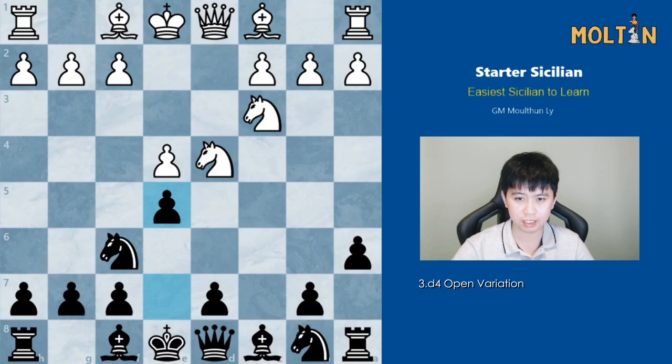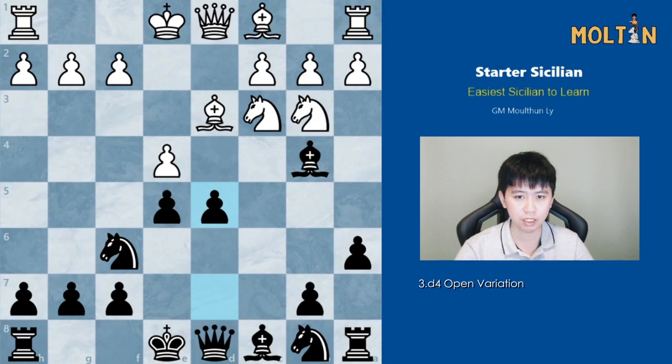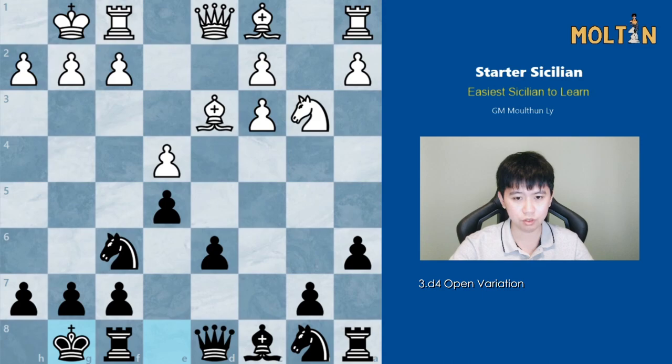A popular option for white is knight to b3, and black should immediately put pressure on the pawn on e4 by playing bishop to b4. A natural development for white is bishop to d3, and here black has two options: one is to play d5 and hit out in the center right away, which is perfectly fine, but I prefer bishop takes c3, and after pawn takes, just playing d6, castles, castles. The plan for black is straightforward: develop pieces — bishop to e6, knight to d7, queen to c7 — then put pressure on pawns on the c-file with b6 or b5. If white plays pawn to f4, we always have the e5 square for our knight.